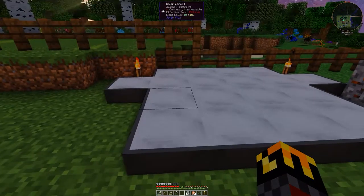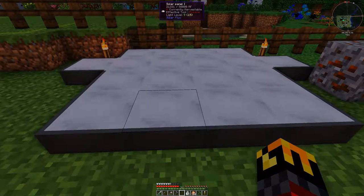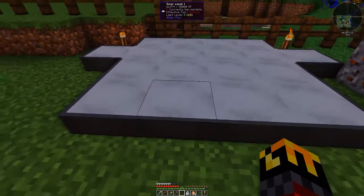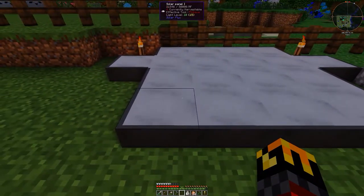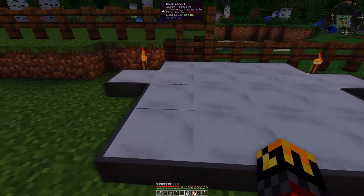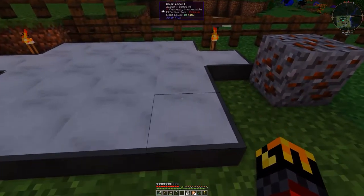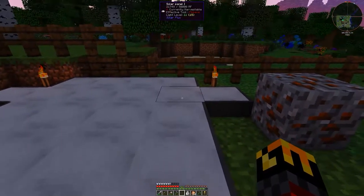The solar panels act weird when they're all connected together — they act as one. These four were already largely charged but when I plugged in the other ones, these ones discharged and helped fill the others so now they're all even. I thought that was really weird, but it should all be the same in general.